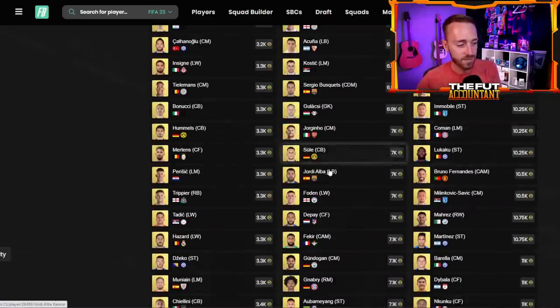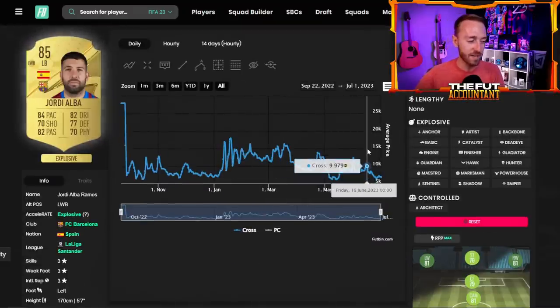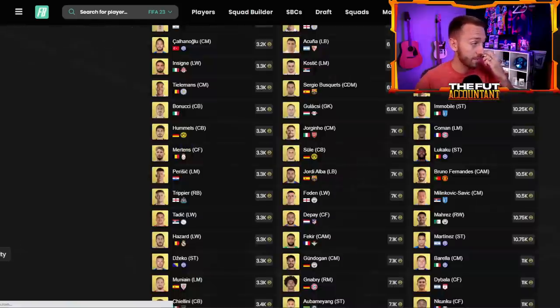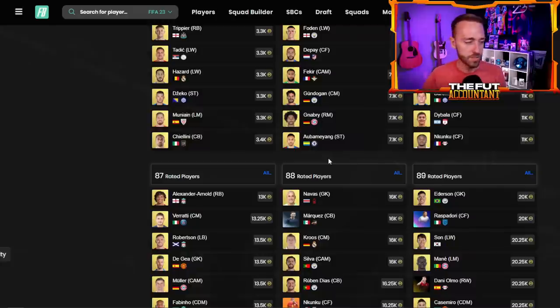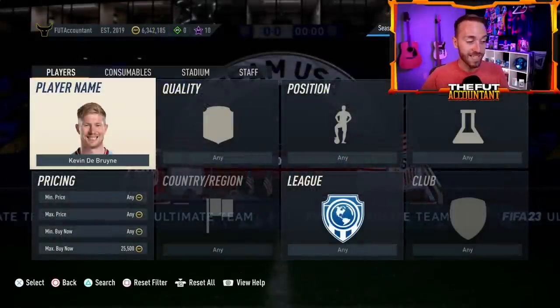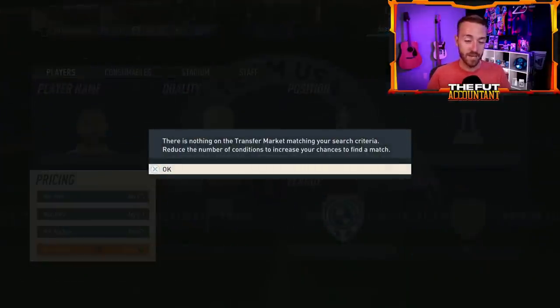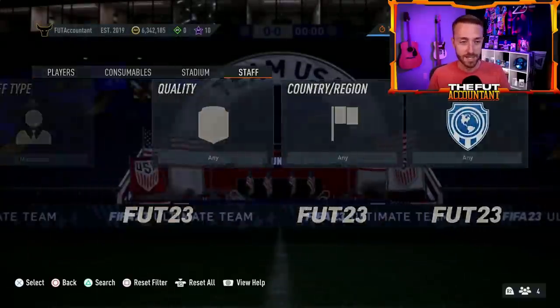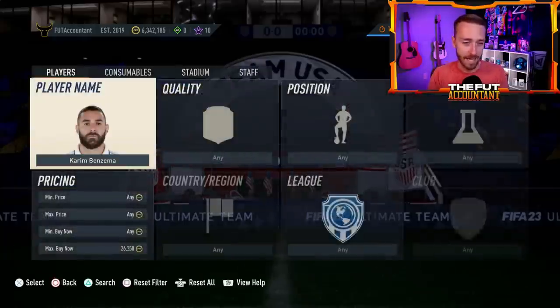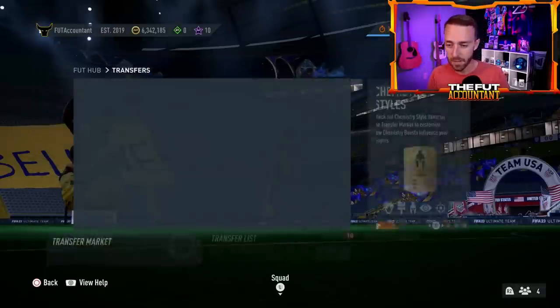I like the middle-to-high-tier fodder — 87s, 88s, 89s — specifically for an icon pack coming today. You could also look at 85s: they're at 7.3k right now, going up a little. Last week they were about 6k, but we've seen 85s hit 8, 9, 10,000 coins before — they could go to 9-10k this week depending on content. I like 85s and 88s the best. Do your due diligence, do a club stock. Right now is a good time since a lot of SBCs are out and fodder usually rises a bit during the week.